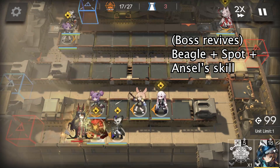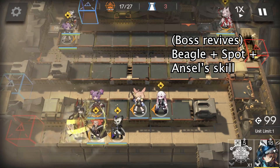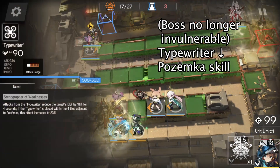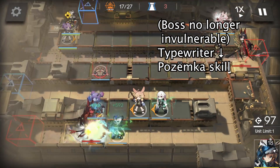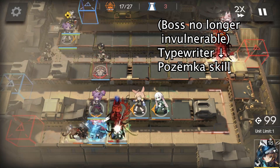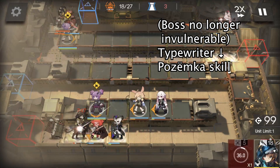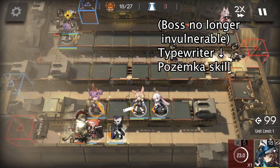After her first death, the boss will revive and deal heavy damage to us. So after she revives, we immediately use Beagle's, Spot's, and Ansel's skill to keep everyone alive. When the boss is no longer invulnerable, we deploy Typewriter here facing down and use Pozëmka's skill. In this way, we can attack the boss and her delusion at the same time. Because Pozëmka herself has a wider attack range than her Typewriter, we can kill the boss's delusion before killing the boss herself, so that we can get the medal.